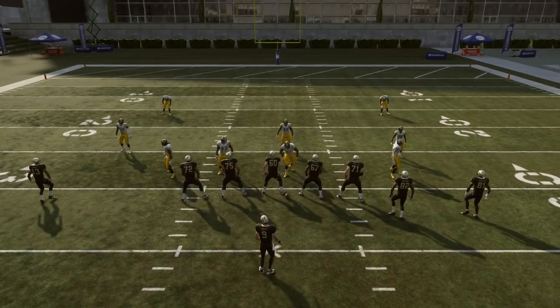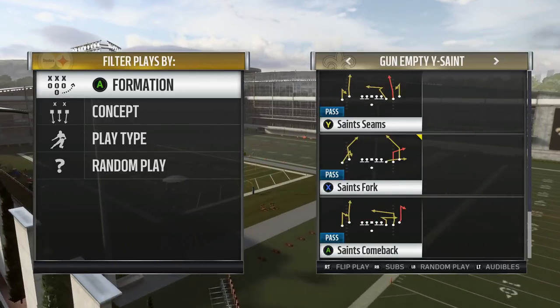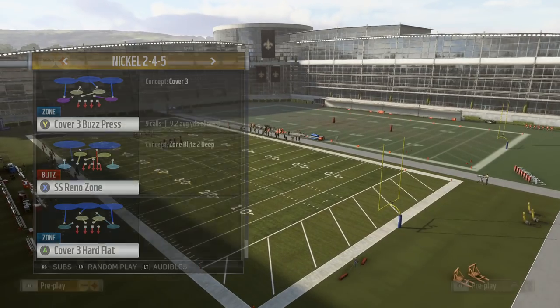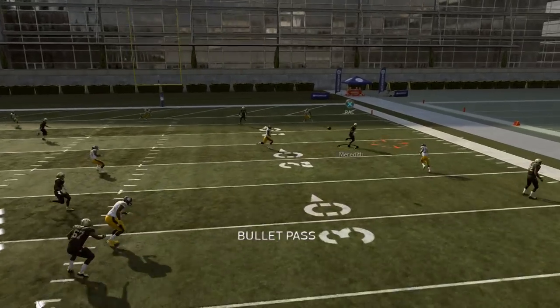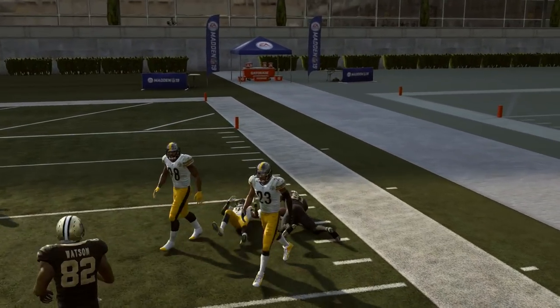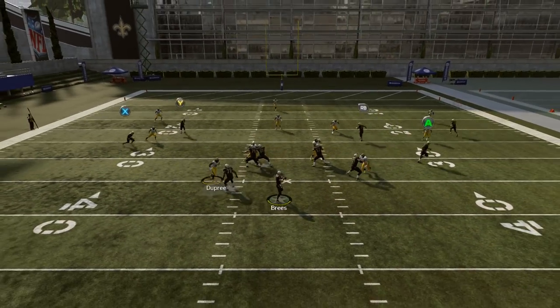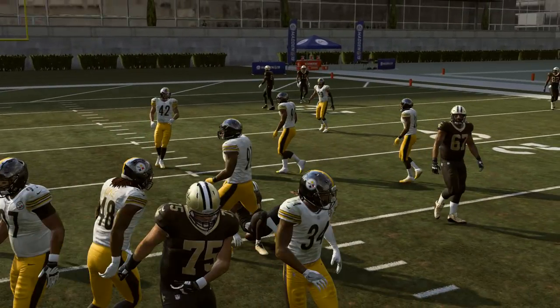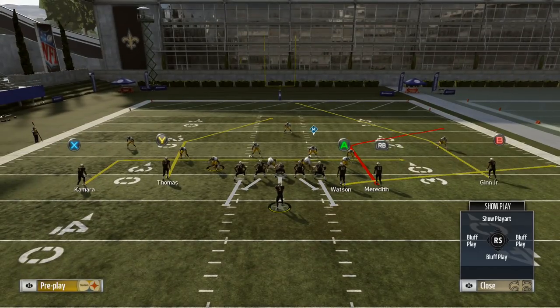Now we'll move into Cover 3. We're still in Saints Fork, still using the same setup. Cover 3 with hard flats — again we'll have that RB receiver wide open, and again we'll have that X receiver over the middle. He is normally going to be your running back, so you can use your juke moves and spin moves to even gain extra yards with that.